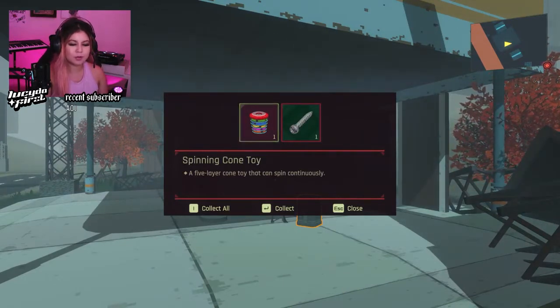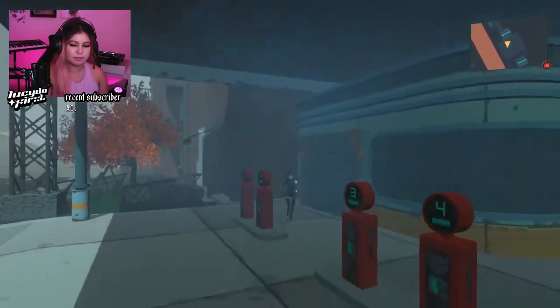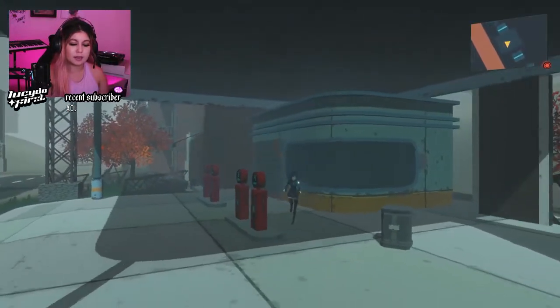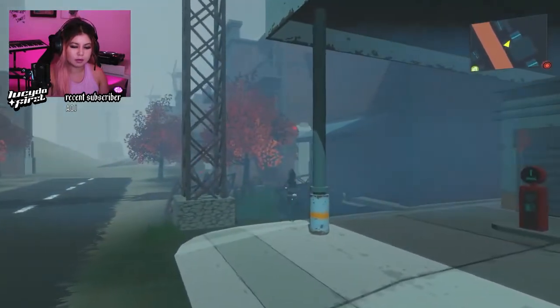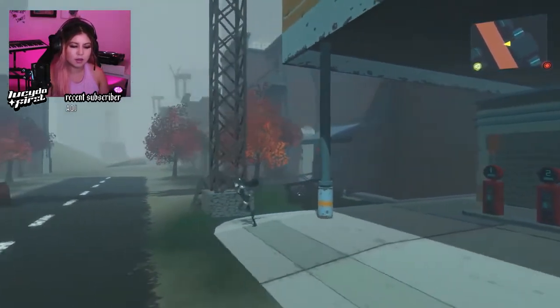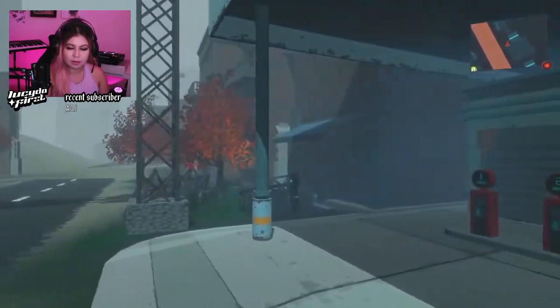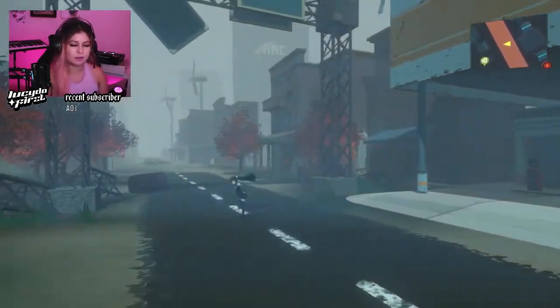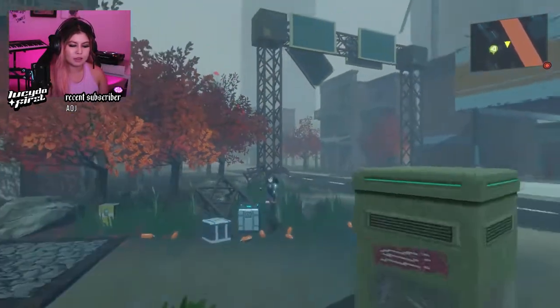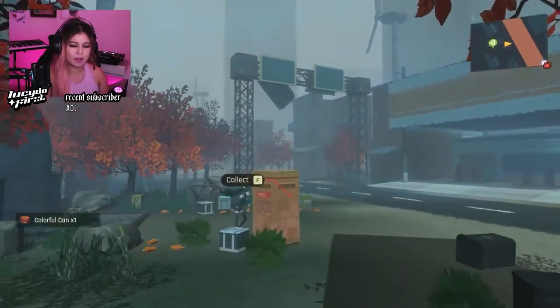Spinning cone toy — a five layer cone toy that can spin continuously. Random, ordinary screw. Can I take gas from these? Gas is worth a lot. I'm doing my little looking around. Also, I came here to beat up someone around here. Once I'm able to. I can't go anywhere. Let's go this way. That's a side mission — I'm supposed to look for someone and beat them up. Which I think would be fun.